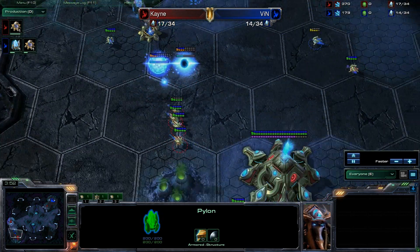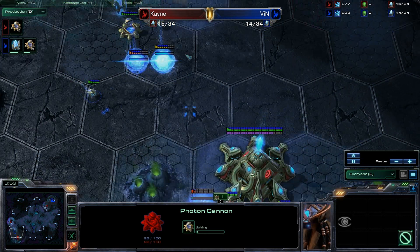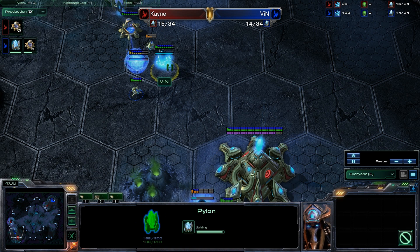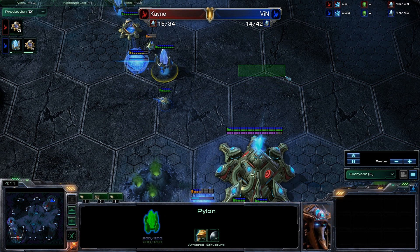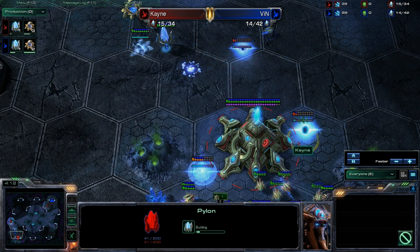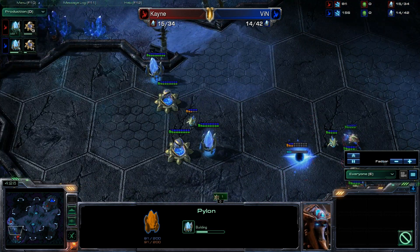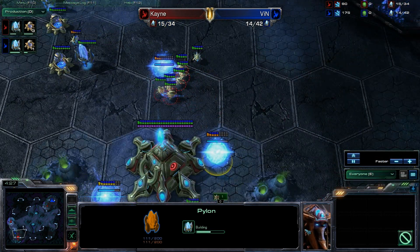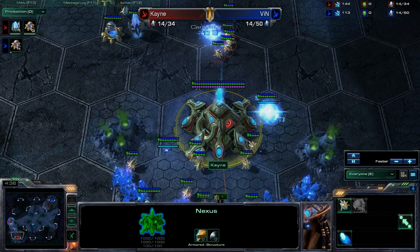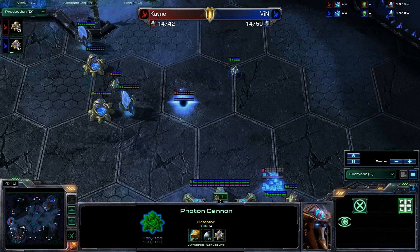We do have Vin with the completed pylon now up here, and it looks like Kane has built a second pylon. There is the photon cannon going down. Is this in range? No, it is not yet in range, but he will be able to build a cannon here that will be activated before anything else. That's close — that is really close. It looks like Kane is now pulling all of his probes. This is going to be a severe hit to his economy, and a couple of them are going to be going down to this nasty photon cannon up here. However, it is not yet in range of the Nexus. That's not even a photon cannon — that's a pylon. Wow, that's sketchy.